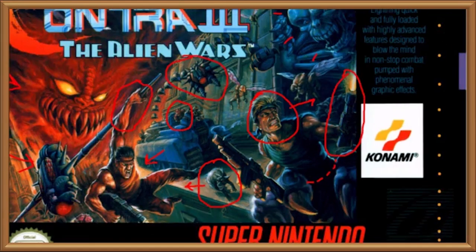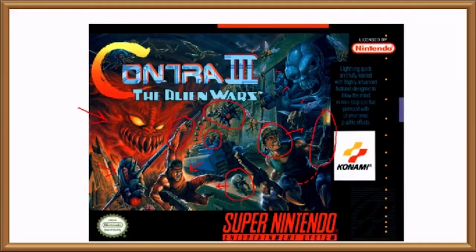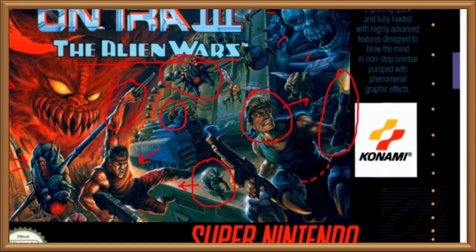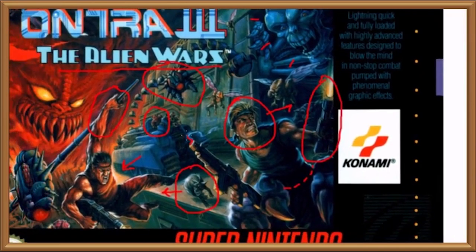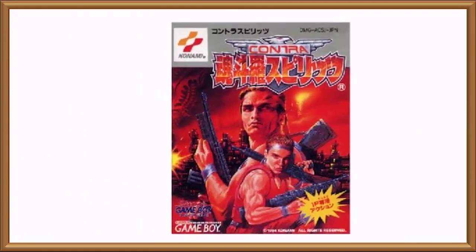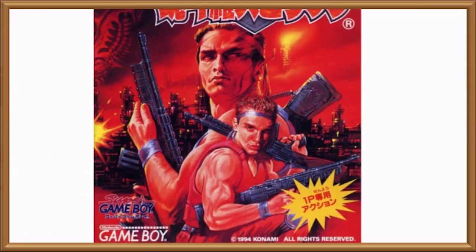But none can deny that the cover art for Contra 3: The Alien Wars conveys the notion of being in the middle of a war with some aliens. There are aliens, there are guns, some are being fired, one has a wisp of smoke coming out shaped like a hastily doodled cock and balls on a school exercise book. In conveying a sense of alien wars, it's a lot more effective than the box art for the Japanese Game Boy version, which seems to be about the forbidden romance between a man with laser eyes and the muscular lesbian midget that grew out of his shoulder one day.